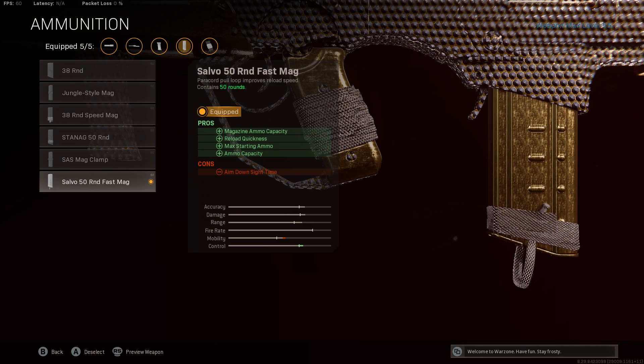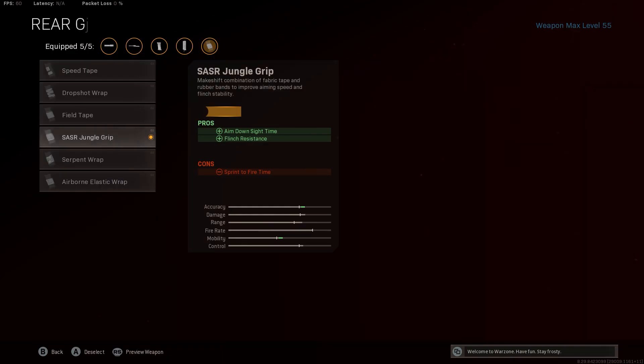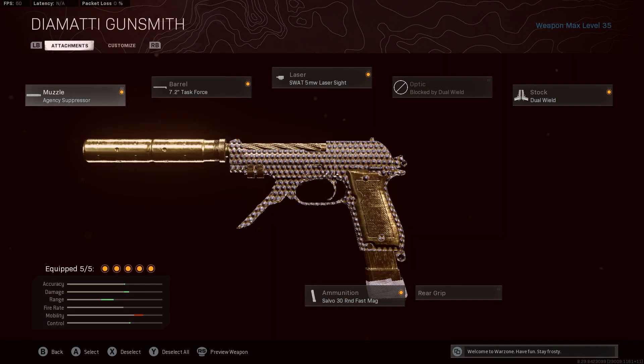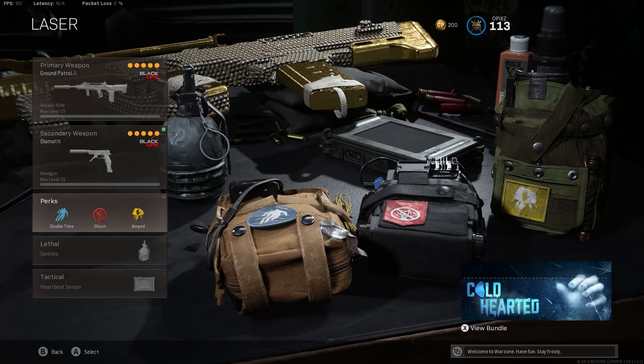I'm just rockin' the biggest magazine — 50 rounds with Sleight of Hand on it, two attachments in one. The Ironside is beautiful, so I'm going with just a rear grip: some ADS and some flinch resistance. You lose some sprint-to-fire speed, but that's fine. I'm rockin' my Akimbo Macedias in secondary. You've seen this in all my videos — you only need one loadout with this, you don't need Overkill.